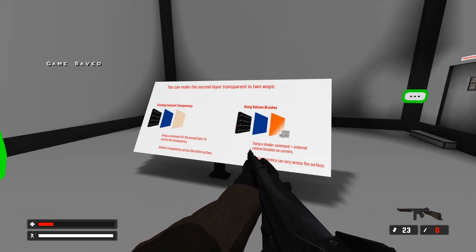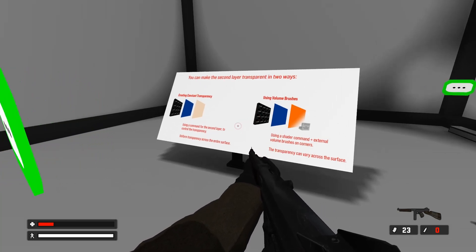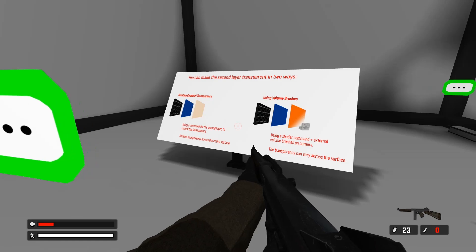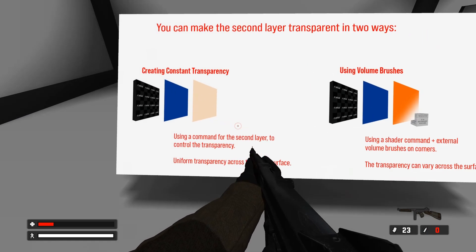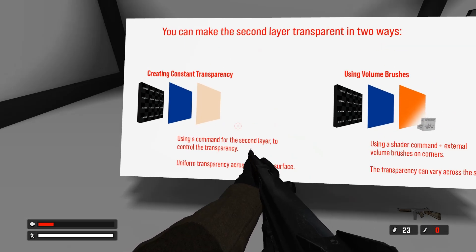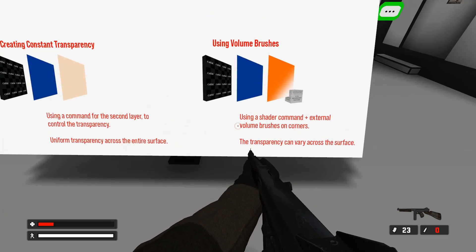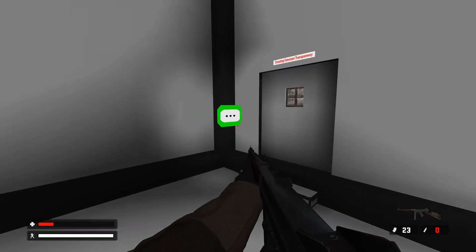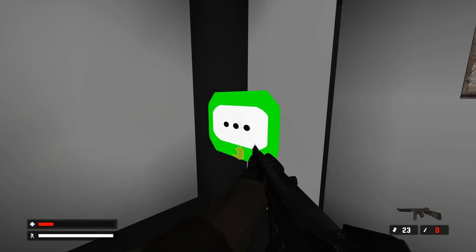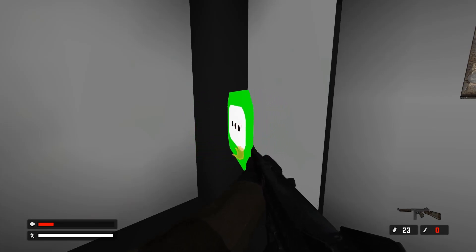There are two ways to control transparency in the second layer of a shader. It depends on your specific needs and desired outcome. You can create constant transparency — use a command for the second layer to control transparency, giving uniform transparency across the entire surface. Or use a shade command plus external volume brushes on corners, where the transparency can vary across the surface. In the next room we'll look at the first method, which is straightforward and efficient when you want consistent transparency across the entire surface.